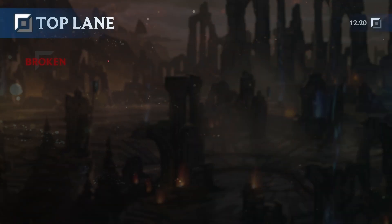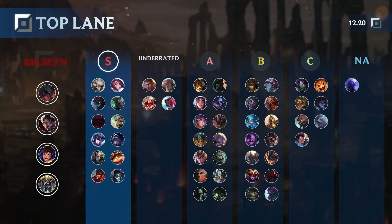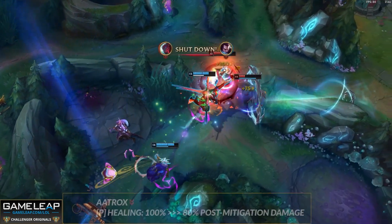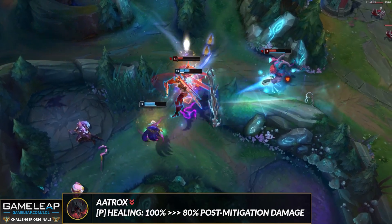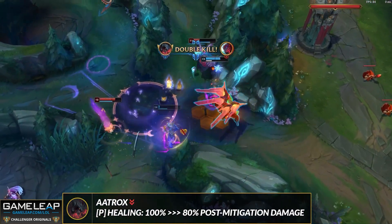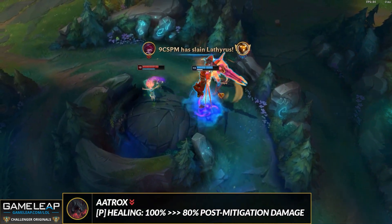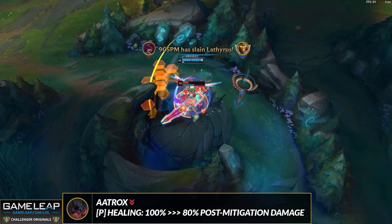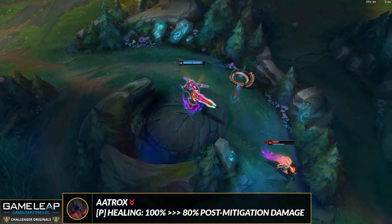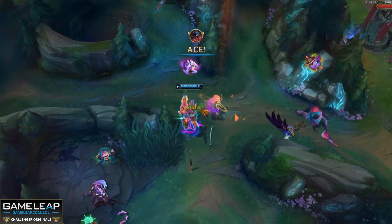As far as the top lane tier list goes, we have Aatrox, Darius, Garen, and Nasus in the broken tier. You might think Aatrox is getting nerfed in 12.20 — yes, his passive's healing is going down 20%, which does affect sustain during laning phase — but there are still so many strengths. The champion is broken because of the Q's sweet spot damage, the fact you can go Goredrinker now even though Eclipse got nerfed, and Goredrinker's Mythic passive got buffed not long ago. So you still have decent scaling, and your low cooldowns especially when Goredrinker's Mythic passive activates — it's too much to deal with. Aatrox remains in broken.